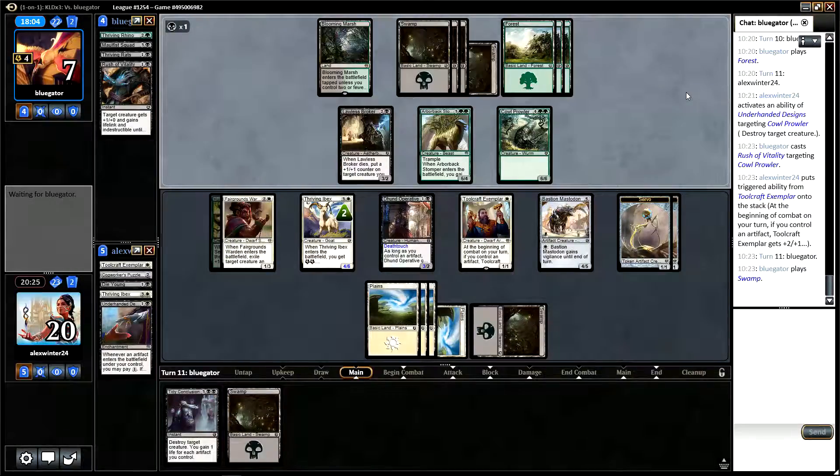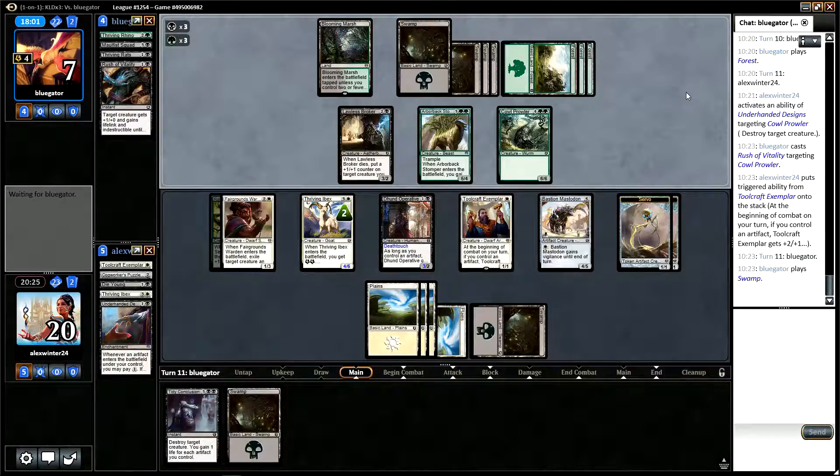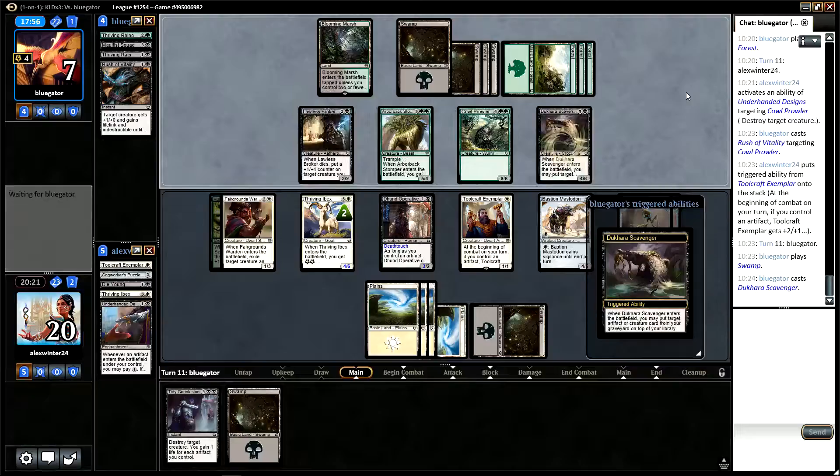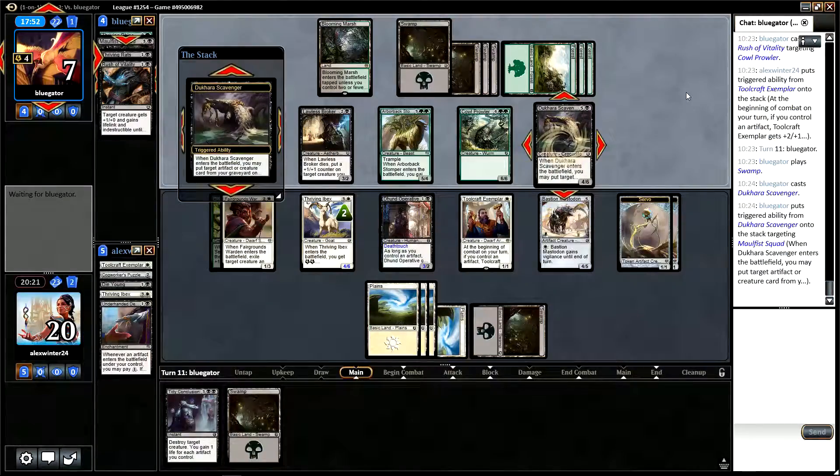We didn't play our Swamp — we have no benefit to playing it. We have another Cowl Prowler. Ducara Scavenger bringing back presumably Thriving Rhino. More Morphous Squad — I guess it gives them two bodies if they need it.